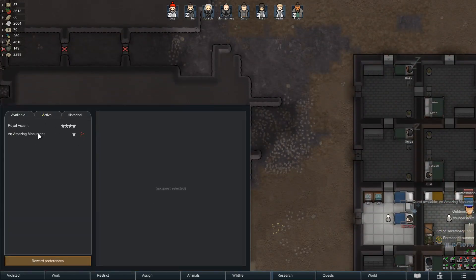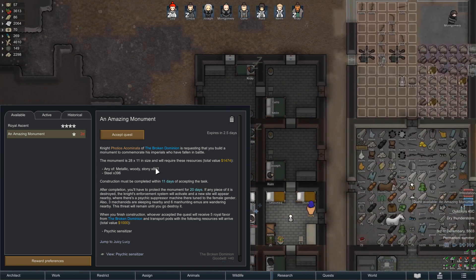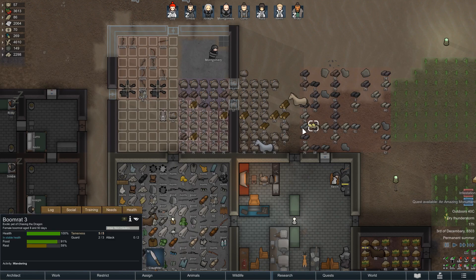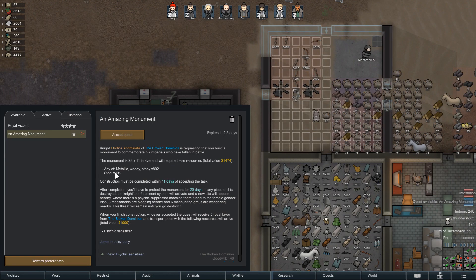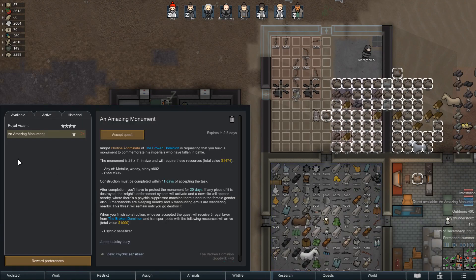Monuments are interesting — I haven't done any this time just because of the resource requirement. We've got 800 blocks, almost 900 granite. We've got the blocks there and 400 steel — so we can do it. How long do we have to decide on this one? We have two days to decide and 11 days to complete the monument. Then we have to keep the monument protected for 20 days.